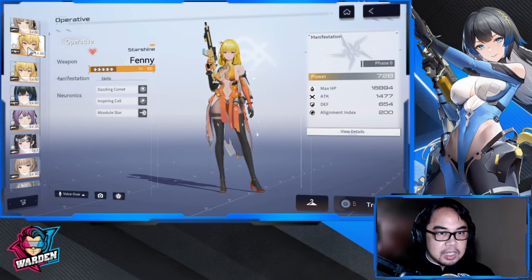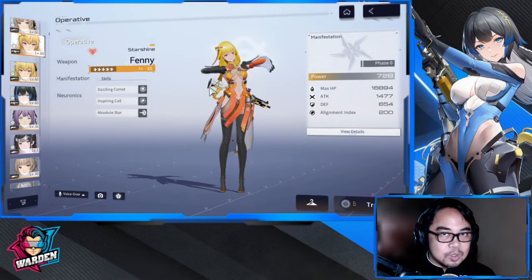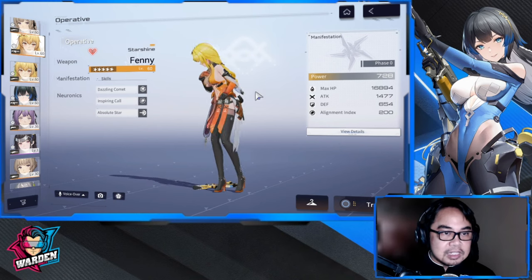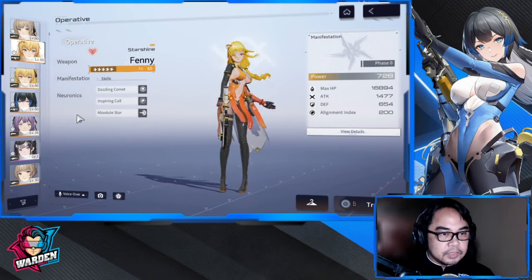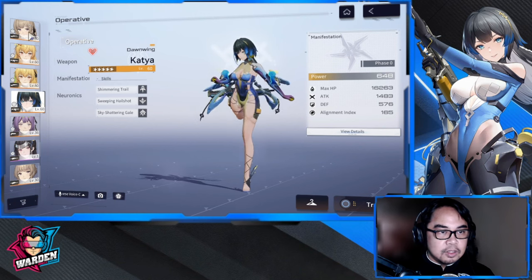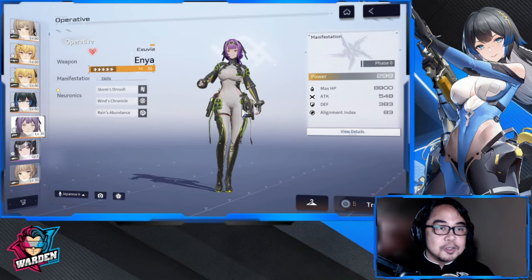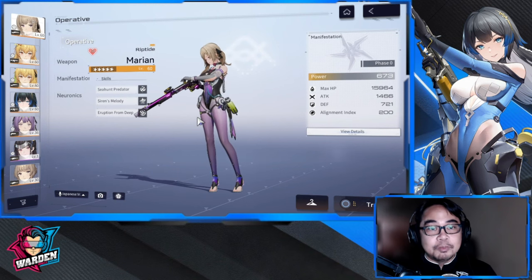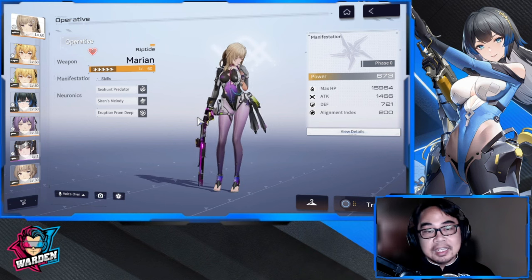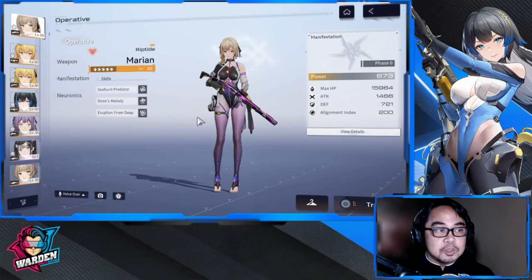In team one, you have your DPS with two supports in Fanny and Yow. Technically Fanny Starshine could be your sub-DPS, so she's actually a mix of support and sub-DPS. For your second team, primary DPS is Katya Dawning, secondary DPS and support is Marion, and Enya can actually support Marion Riptide because her Kraken Magazine is a skill damage effect. So again: one DPS and two supports, or two DPS and one support.